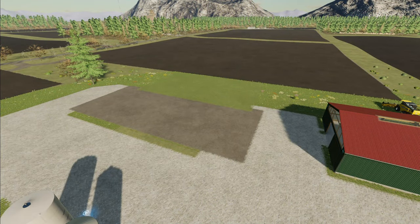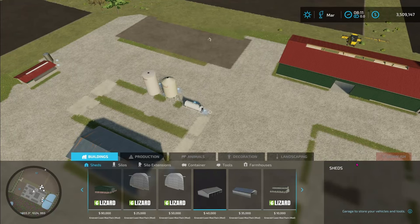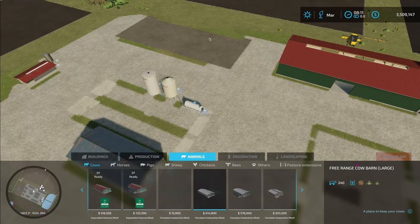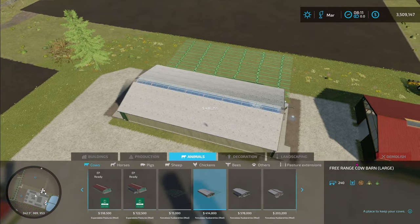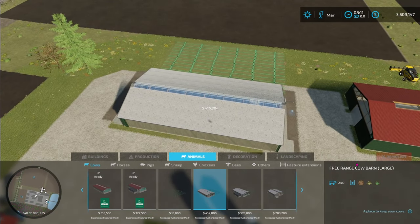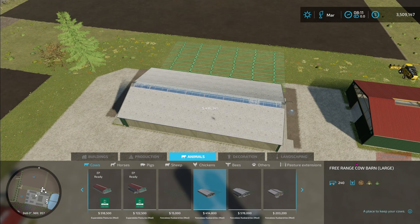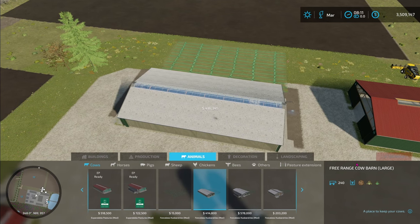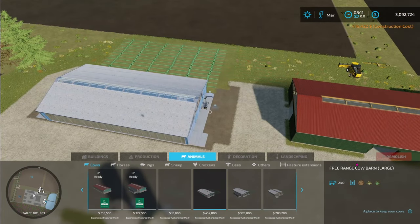The first building I want to place is a cow barn. We'll go into our construction menu, over to animals, down to cows. This particular free range cow barn large is the one that I like. I'm going to move it up just a little bit. It doesn't have a fence back around the pasture, but we'll go back in a little bit later and add a fence around there. So we'll go ahead and place that item right there.